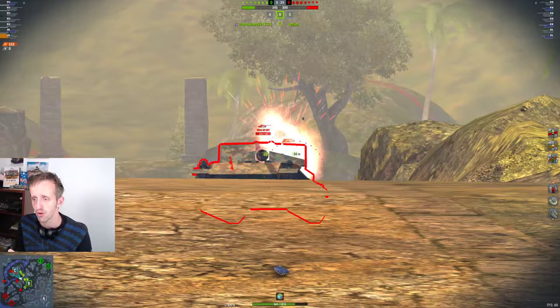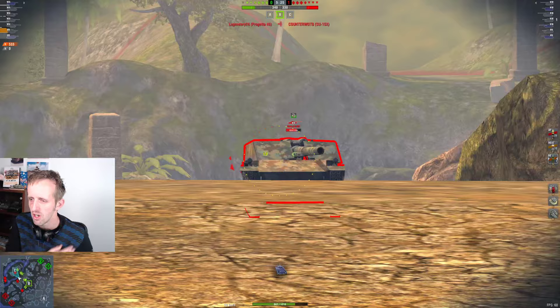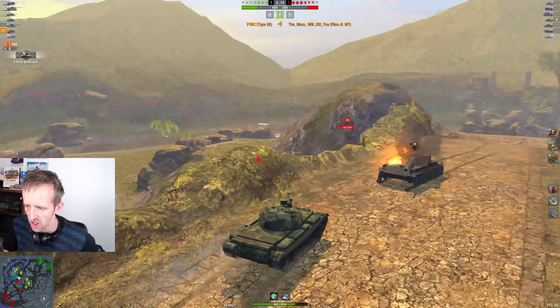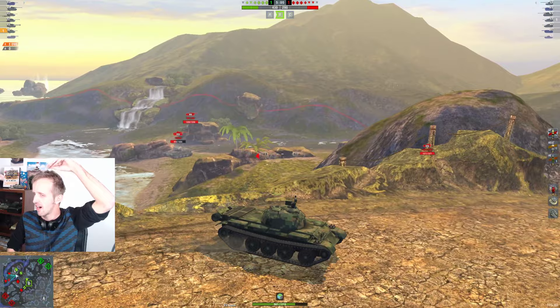If you want to raise average damage, you should not get shot too many times - retain your hit points and do trades like this. 332 damage towards the Borsig, then roll behind because the Borsig was shooting somebody else. He misses a shot, which is unfortunate, but he's going to get another one on the left side of the gun shield. There we go - double tap, Borsig has been taken out, 1k damage dealt.